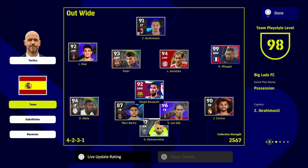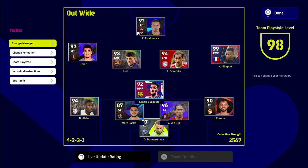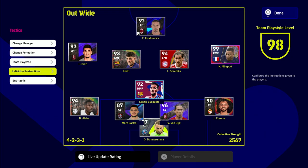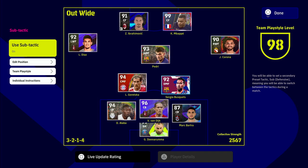Next up is game plan - your main squad setup for team management. There's a lot of cool stuff here. The first thing is the sub tactic, which is a secondary formation and secondary play style that you can switch on and off during the course of the match. You can see here that we are playing a 4-2-3-1.